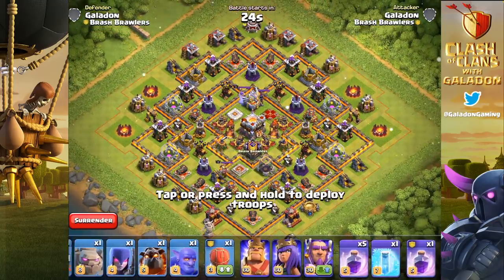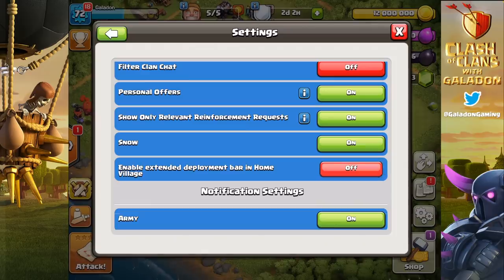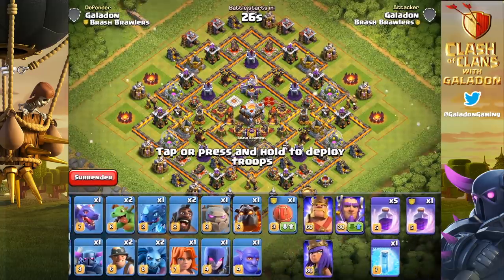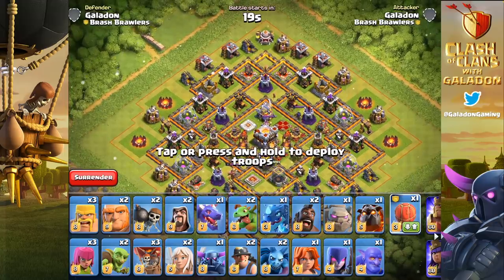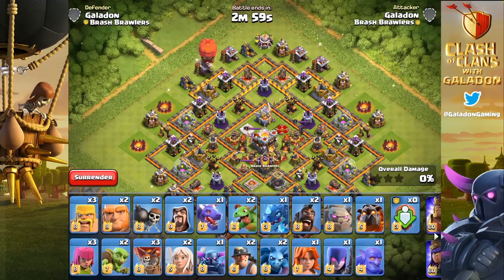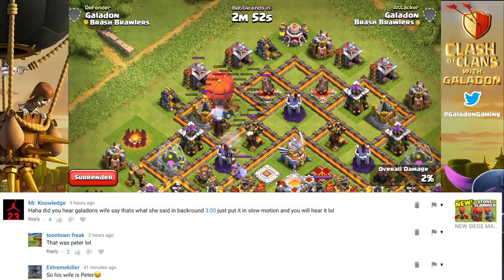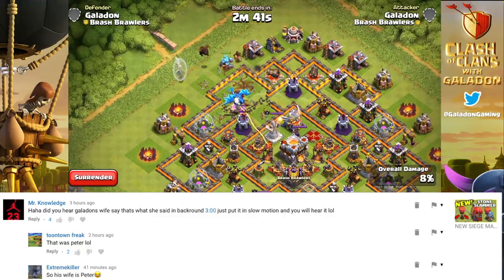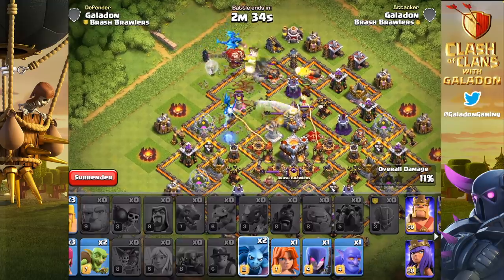Now let's throw up a Noah's Ark attack and change the extended deployment bar we talked about in yesterday's video. Those of you using massive army compositions like Noah's Ark can now get almost all of your units on screen. We'll attack this Town Hall 11 and try to grab a three-star with Noah's Ark. Also, I apologize for the interruption in yesterday's video — that was Peter 17, not my wife, and I'll try to keep him out of future videos.